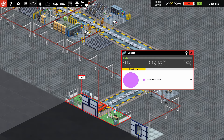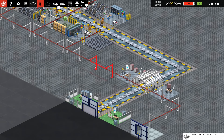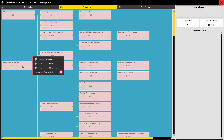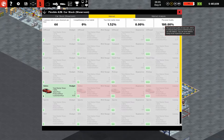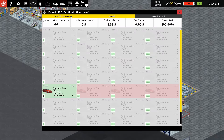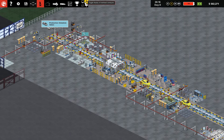Another car on the way out to the showroom. You can see the efficiencies here, nicely set up. Was that our 10th car? We're going to see the production level consistently. I wish I would have designed this slightly differently. Do we have any research points? Cars sold — 10. Have I not sold 10 cars yet?